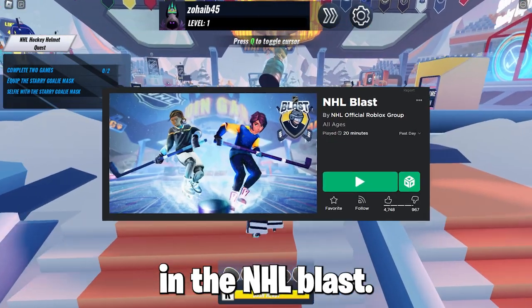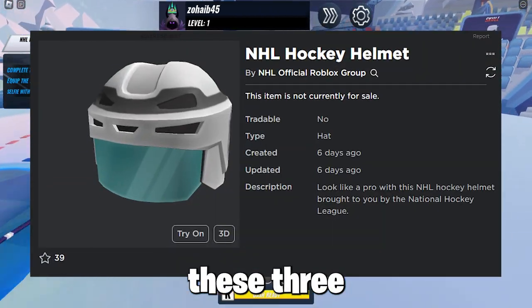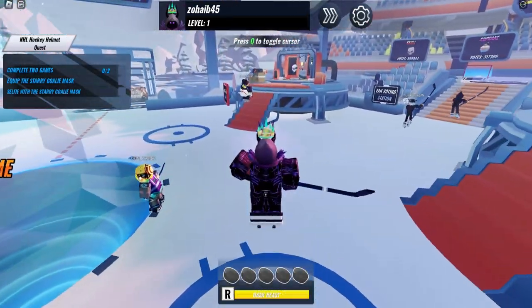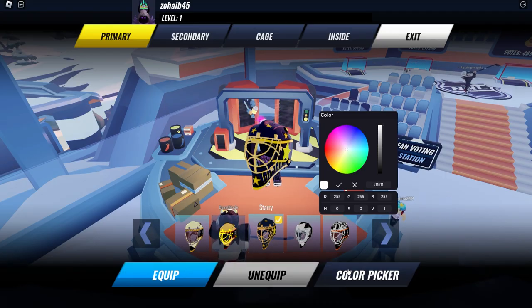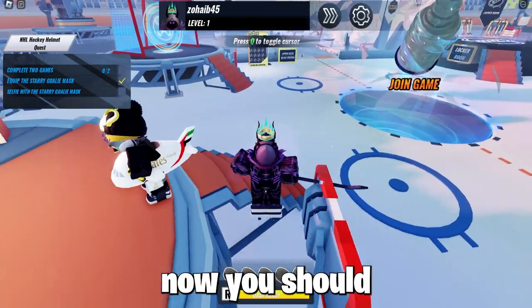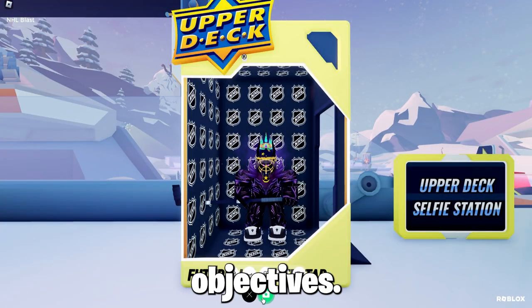Now I'm in the game NHL Blast, and to get the NHL Blast helmet you must complete three objectives shown on the top left of the screen. First, follow me to change your helmet to wear the starry goalie mask. You should now have one tick — come follow me to take a quick selfie to complete two out of three objectives.